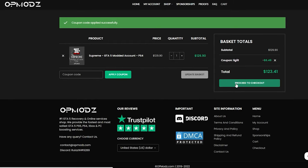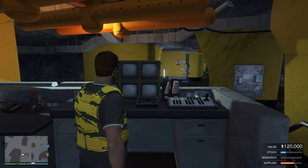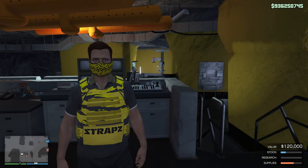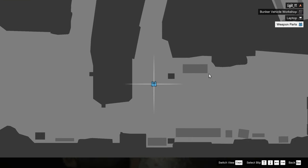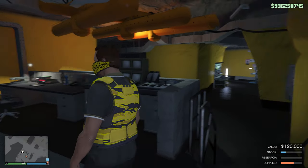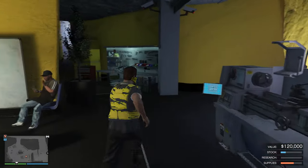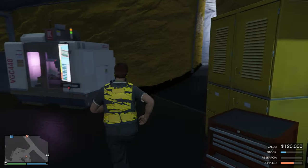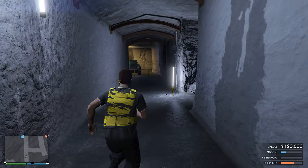After waiting about 20 to 30 minutes sitting on the security cam, we finally got our stock value up to $120,000 and the weapon parts have been restocked. What we're going to do first is sell the weapon access parts, so that when we then sell the $120,000 stock value, everything can restock.